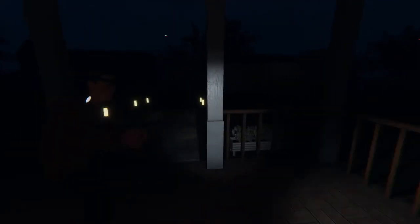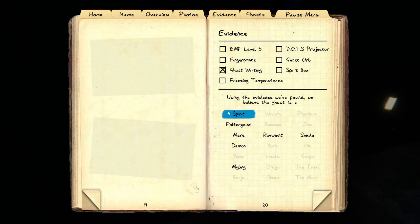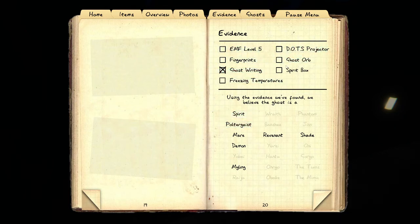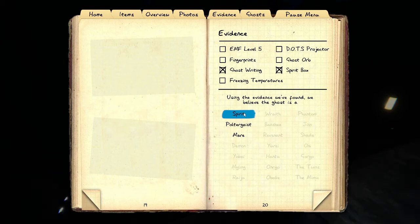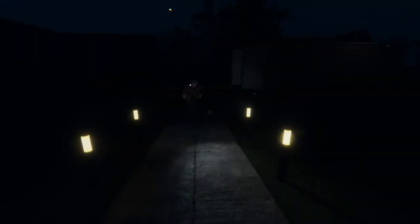I heard it. It's so disembodied. Open up your journal again — we for sure got spirit box. So we've got a spirit, a poltergeist, and a mare that it could be. We can try and get one more piece of evidence. Do you want us here? No. What the f— I told you! Quick!